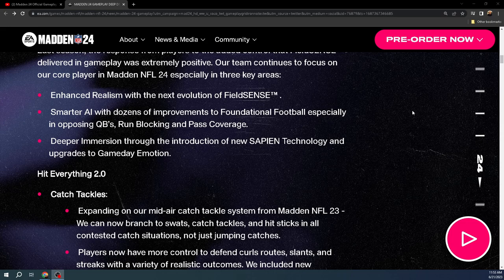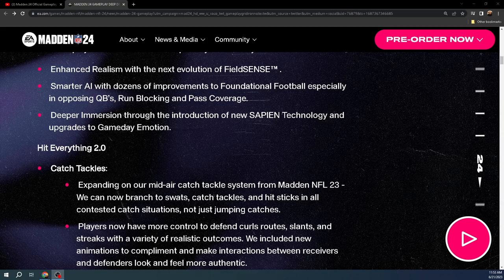Enhanced realism — dozens of improvements to foundational football, especially in opposing quarterbacks, run blocking, and pass coverage. Run blocking is significantly improved. Sapien technology and upgrades to game day emotions is low-key one of the really cool things about Madden 24. The game is a lot more realistic — not as arcade-y. The way corners interact with catch animations is so much better this year than last year.